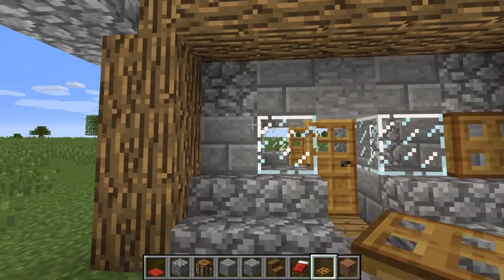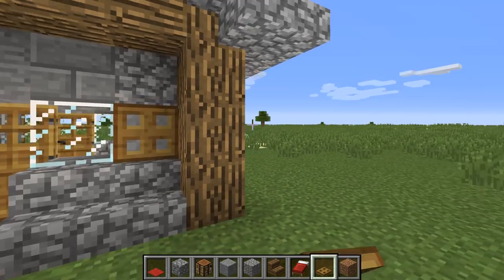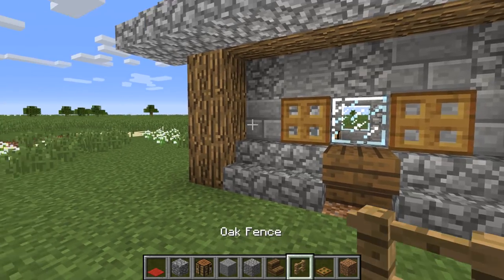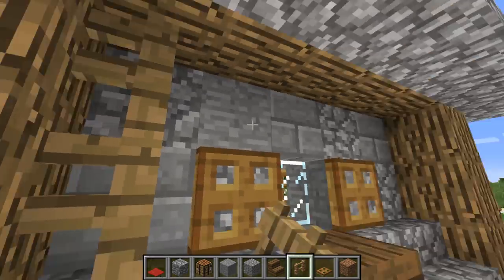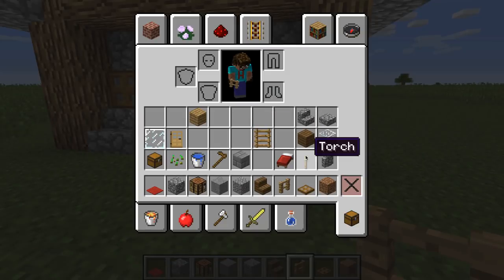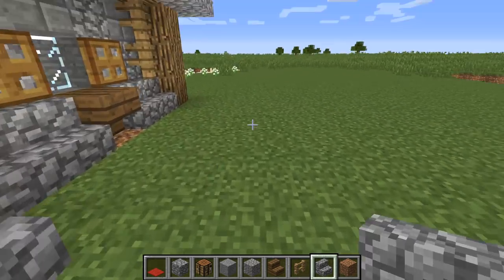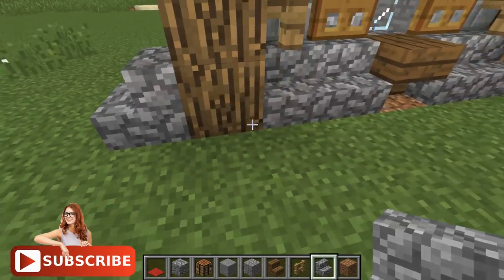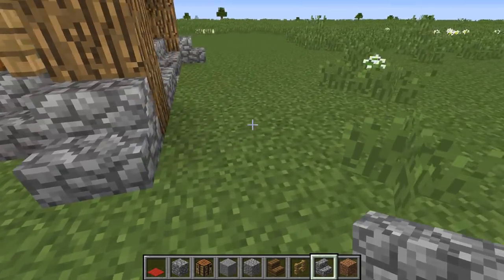Place trapdoors on either side of each window — a trapdoor there, there, there, and there. You can see we've got quite a nice little house building up. Adding fence on both sides — there and there, there and there — and the same on the other side for a little extra support. Then cobblestone steps to widen the feet a bit.